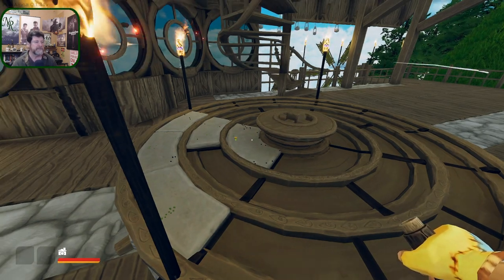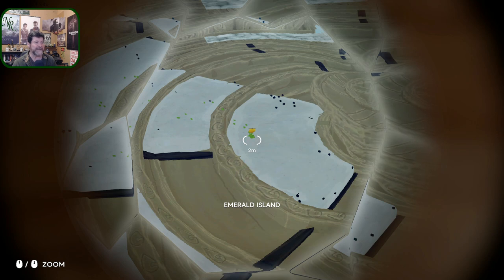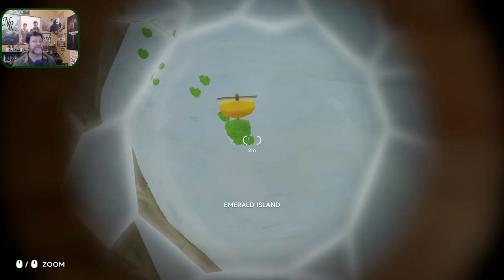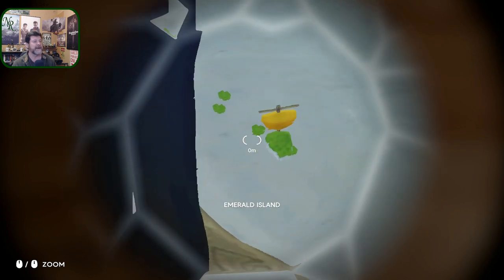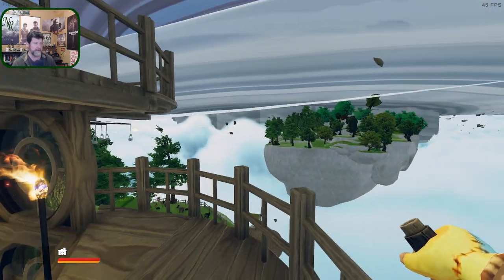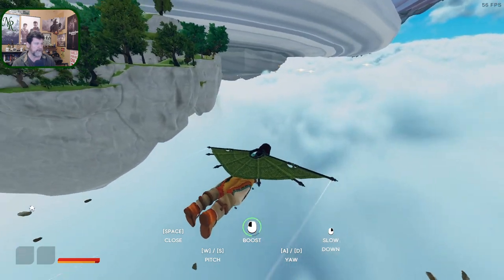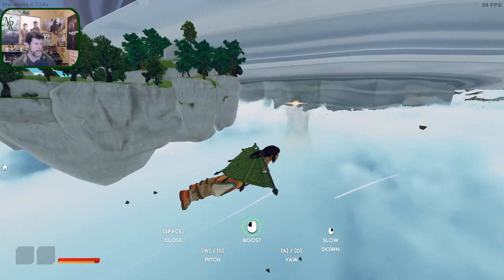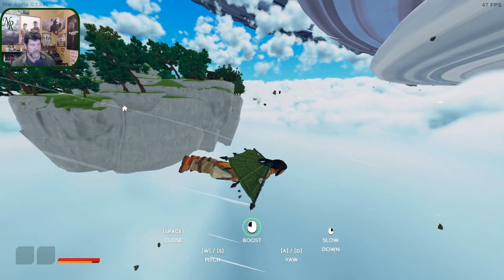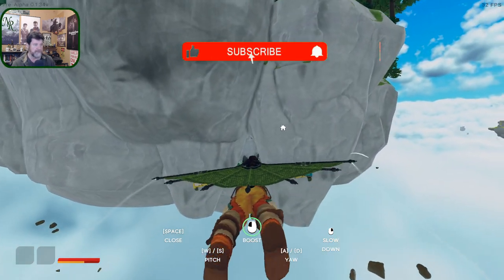Hey folks, welcome back to Aloft. I want to show you something I just found out today - our spyglass can zoom! I never looked down there in the corner. I can see from here there is an island to our port bow, and then one behind us. That one behind us is the one we forgot to visit. Let's make sure there's nothing down below as far as another pathway to explore - we saw the whole top side of this one, but there was a canyon or valley in the middle of that other island with a cave that I saw while editing.